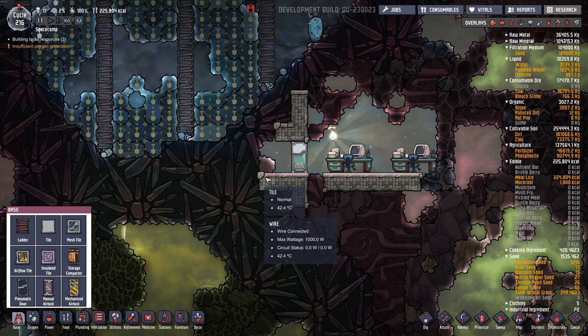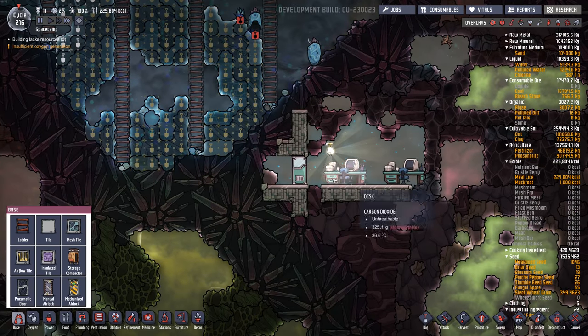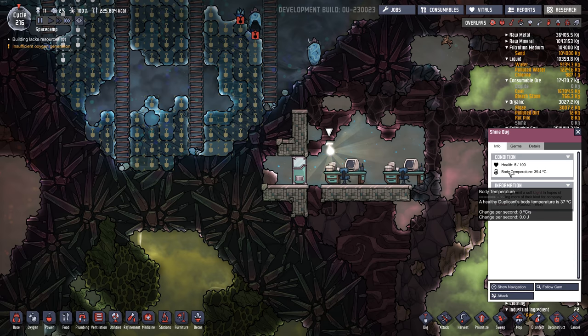Let's see what disease is like zoomed way out. We've got slime lung here, here, here, here — basically where all the slime is. We had three shine bugs in here when we started, when we were able to see this room. Looks like two have died. Not sure why — maybe too hot? It's only a couple degrees above its normal. It says it likes 37.